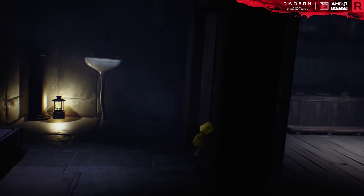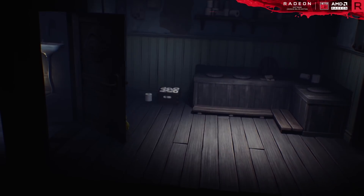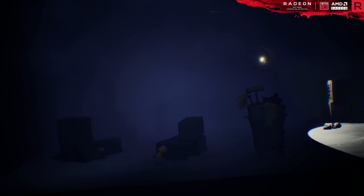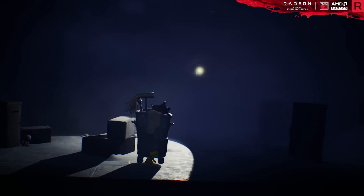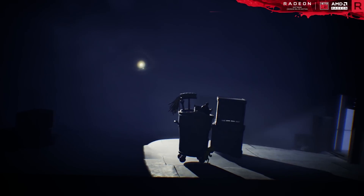In Little Nightmares, you play as Six, a young girl trapped inside an underwater location called The Maw. For a platformer like this, the objective of escape might seem easy, but it isn't just about scrolling to the next screen. The purpose is to be clever in how you push forward past obstacles and predators.